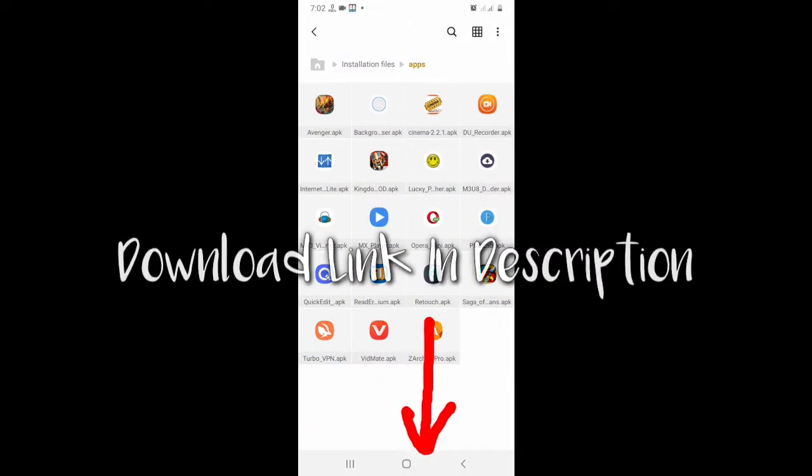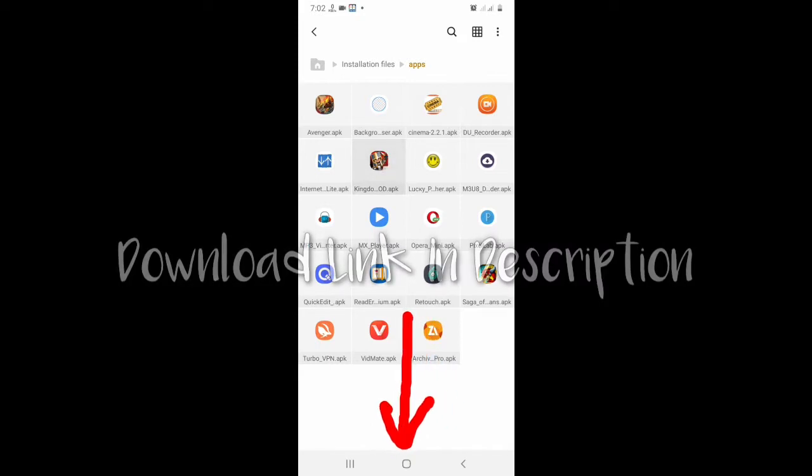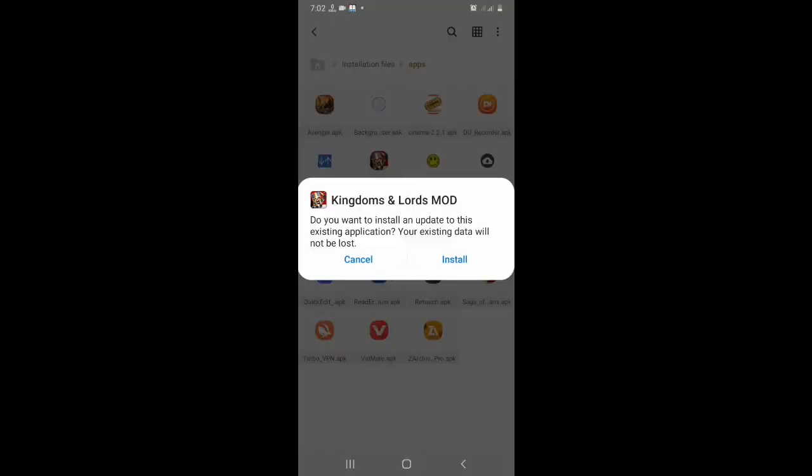The download link of this offline version mod game is given in the video description. Install and open the game. You can play this game without any internet.